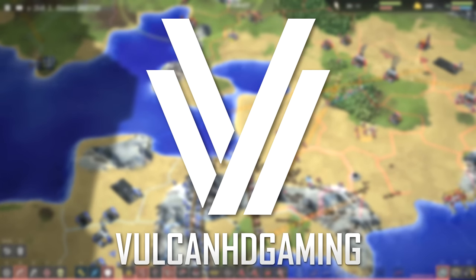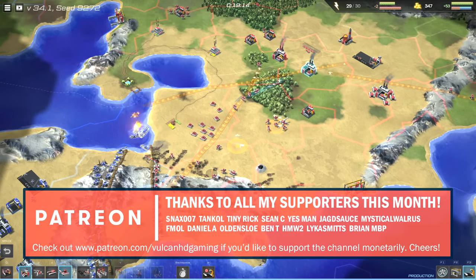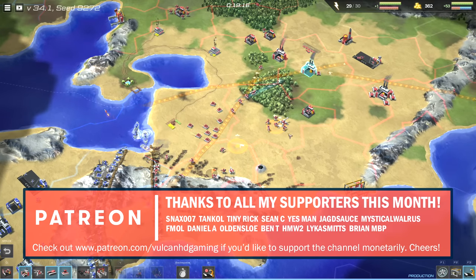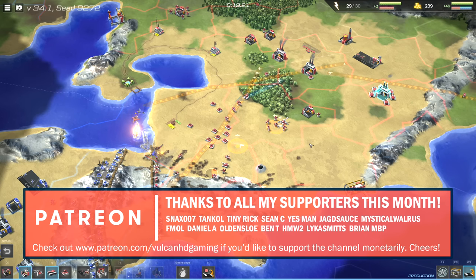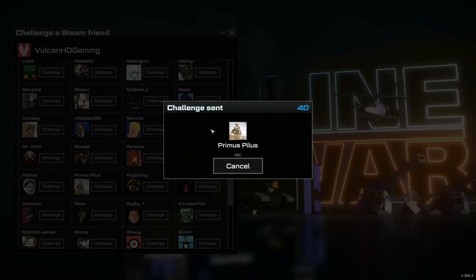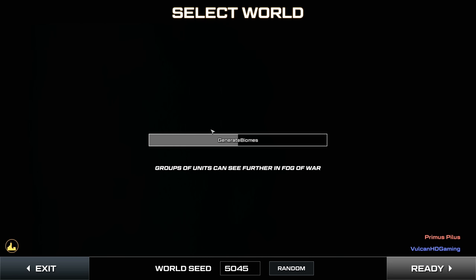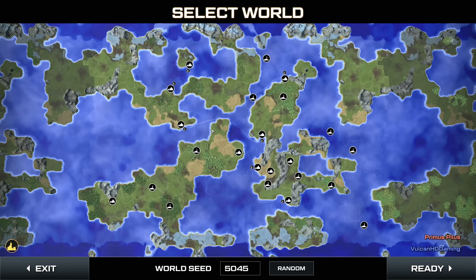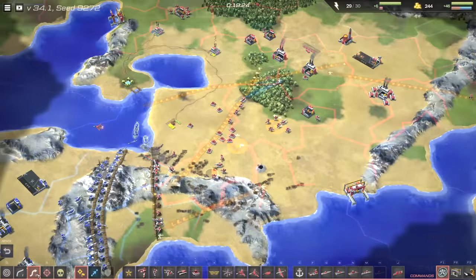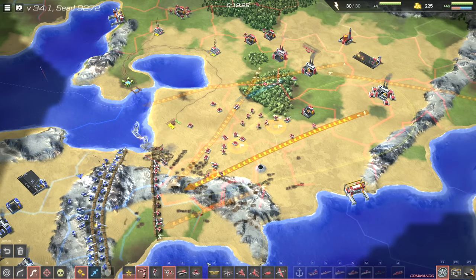Hello guys and welcome to a new video by me, Vulcan. I have something a bit different today — a first look at a new and interesting game called Line War. This came to my attention via a PR email and I ended up asking for a couple of keys to try it out since it looked pretty good. I ended up playing a few games with Primus Pilus, some of you might remember him from the Steel Division 2 community where he ran the multiplayer campaign. These days he writes articles for Cultured Vultures — I'll leave a link in the description. Either way I had a lot of fun and that's why I'm here today. No sponsor, I just like the game.